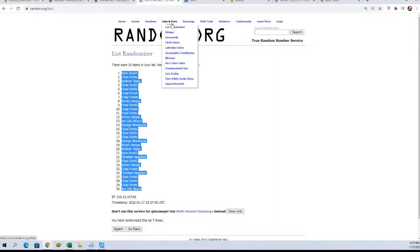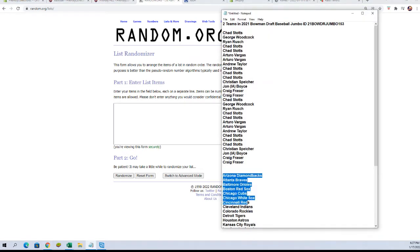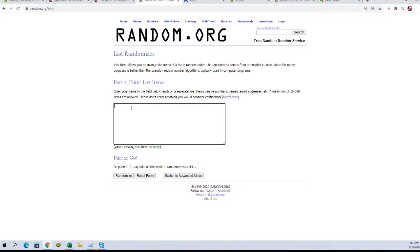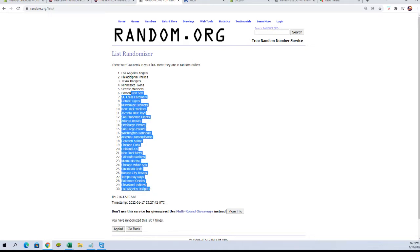All right, fresh randomizer — let's get our teams. Seven times: one, two, three, four, five, six, and lucky number seven. All right, let's copy these in and see who everybody has.